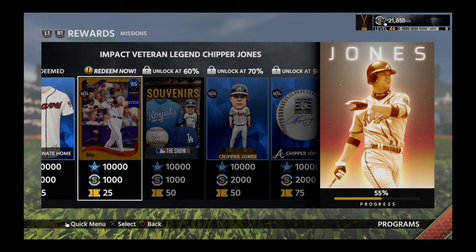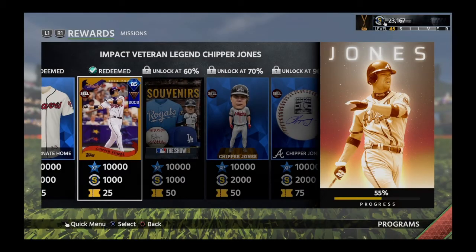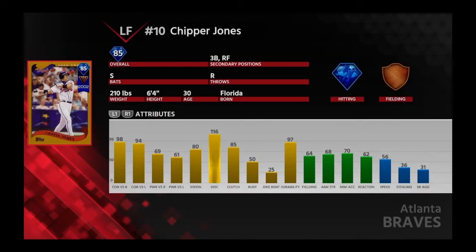That's right — we unlock this 85 overall Veteran Impact flashback card. Oh, that's sick, guys. Wow — this card I wanted last year so bad. I think you could only get him in Battle Royale. Check it out — sick contact versus righties and lefties. His power is good.